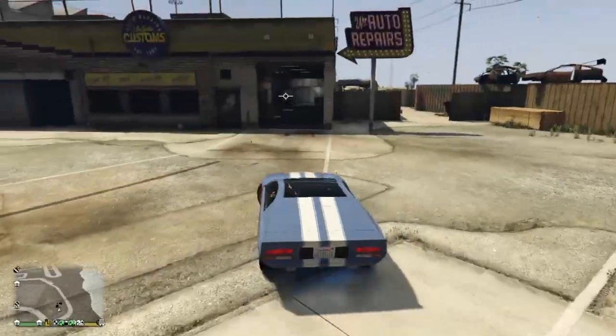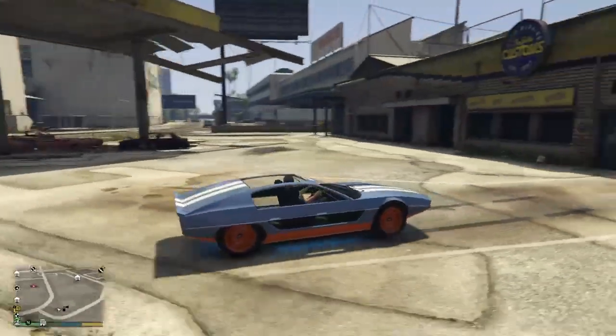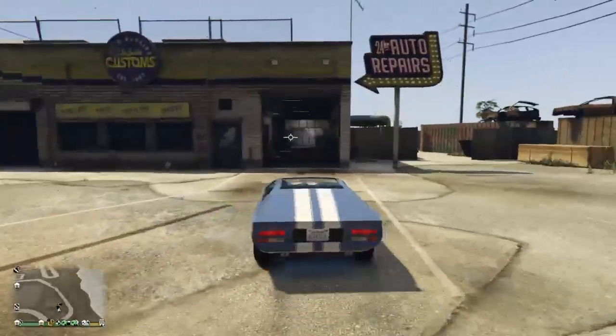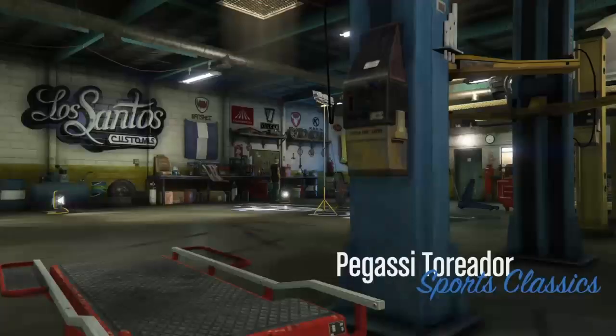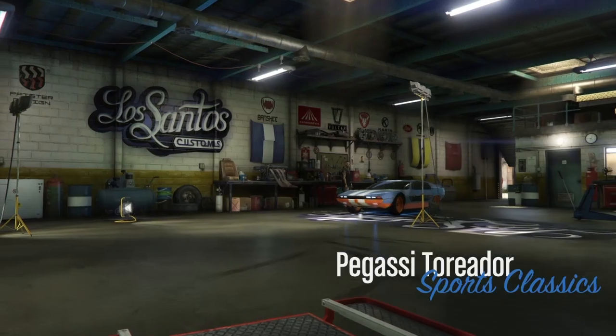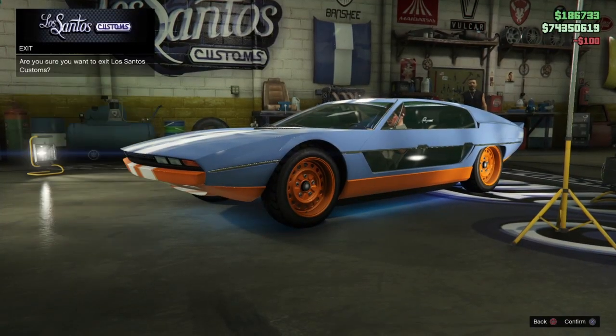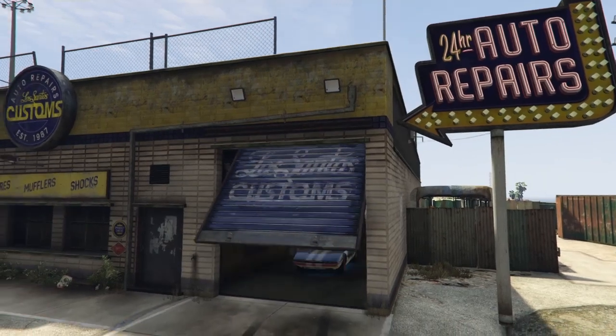The way you used to do it is you'd go up to an LS Customs, and just as you drove in there, you'd go into sub mode, just like this, and it would all glitch out — and that would pretty much be the end of the glitch. But, as I said, Rockstar are very fun people, so they decided to ruin everybody's fun and patch it.